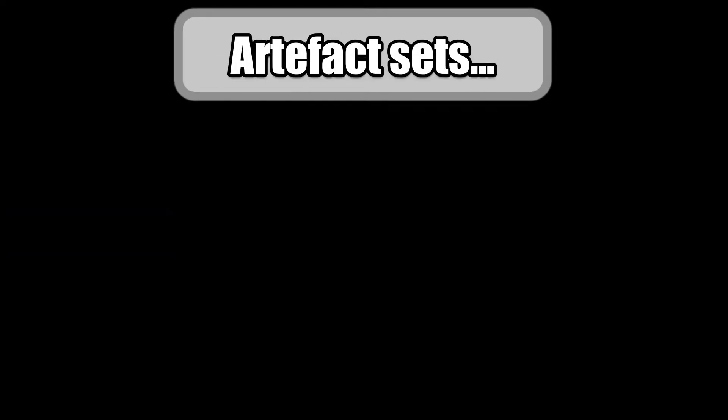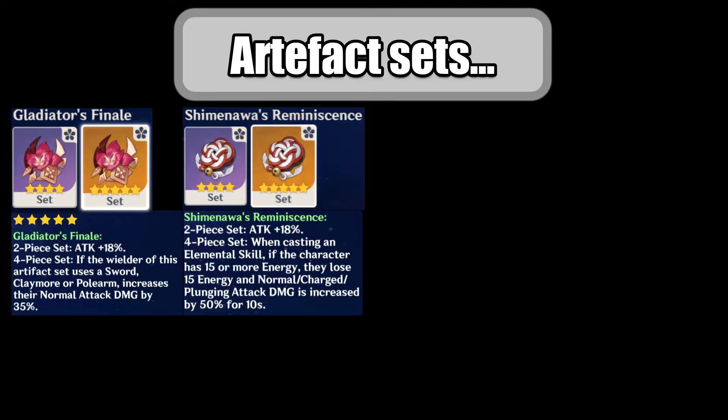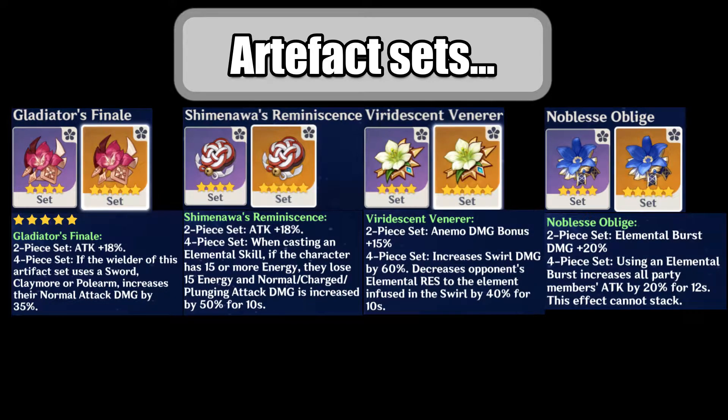More RNG comes from the artifacts. There are four sets I can recommend for Sayu. Number one would be the 2-set Gladiator's Finale for that attack boost. Number two is the 2-set Shimanawa's Reminiscence, again for that attack boost. Number three would be 2-set Viridescent Venerer for the Anemo Damage Bonus. And number four would be a 4-set Noblesse Oblige if you want Sayu to also buff her teammates' damage with her elemental burst. You can use the first three in any combination, while for Noblesse you will need four good pieces.